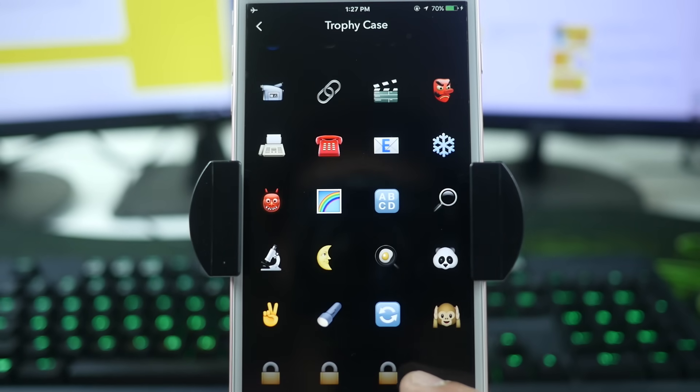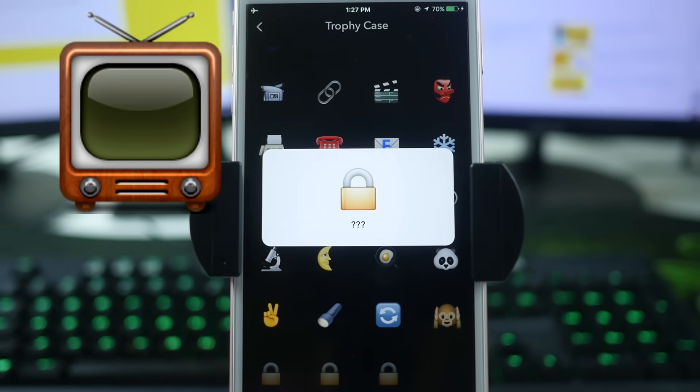The last trophy I don't have unlocked is the TV emoji, which is for getting your snap posted onto a Local Story. When you take a snap and send it, if you're in New York or Chicago or wherever, it may offer to post to the local story — if it gets published, you earn that trophy. I guess I'm not good enough to get posted to local or live stories, so if you manage it, send me a screenshot or leave a comment!